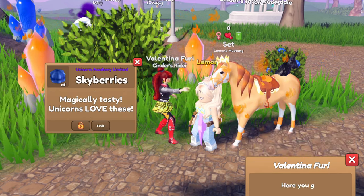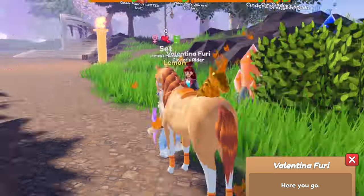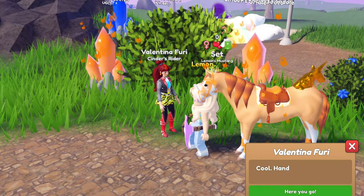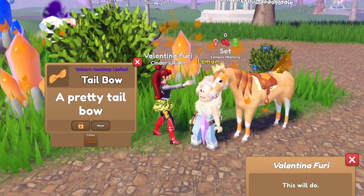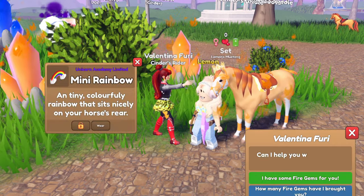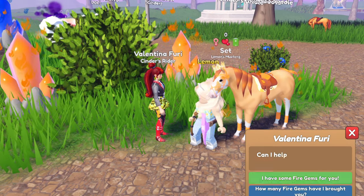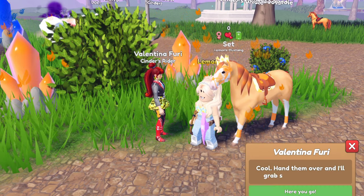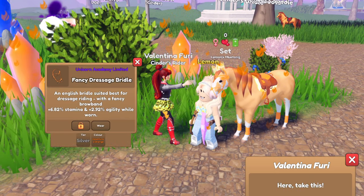We got some sky berries. We got a gold unicorn rock — I've actually gotten a bunch of gold unicorn rocks. This gold actually looks very gold, very shiny, I like it. We got another fire magic fade hair dye. We got Valentina's orange tail bow. We got a mini rainbow. We got a fancy jumping bridle in clear quartz. We got a flame pin in fabric red. We got a mini cherry blossom. We got a fancy dressage bridle in silver.